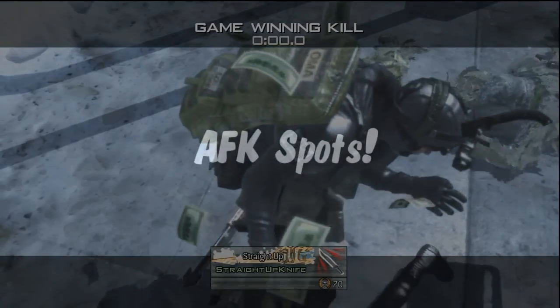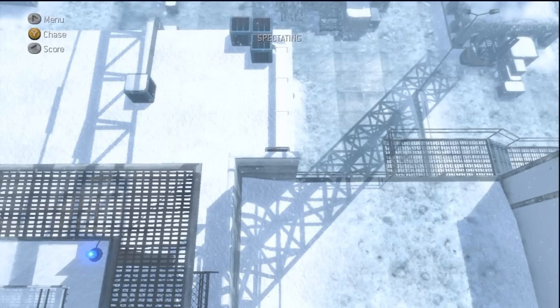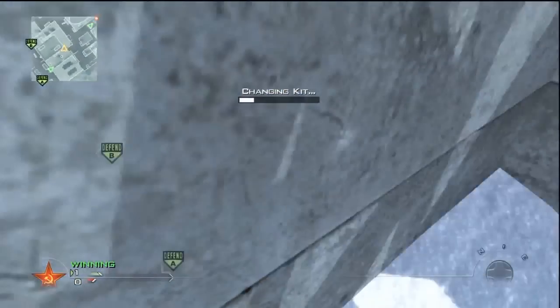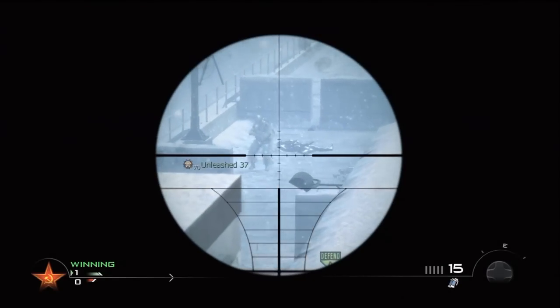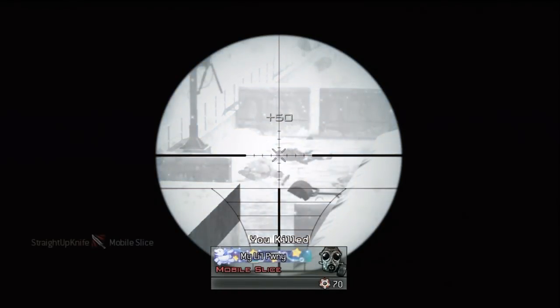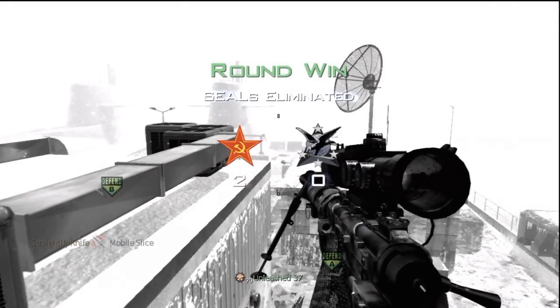I actually decided to make an addition to the spawn throwing knife series, which is AFK spots, because we all hate the people standing AFK doing whatever when they should be playing. I found a few spots. This spot right here will get somebody in the offensive spawn — you go up against that cement wall corner, aim straight up over the spawn, look at it while you move to the right, and throw it straight up in the air and that'll hit him, hopefully.